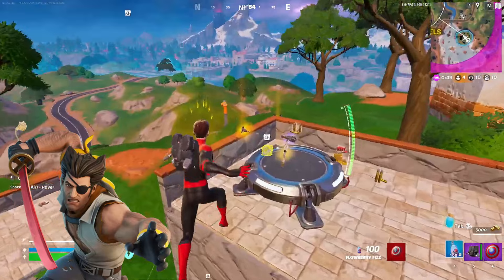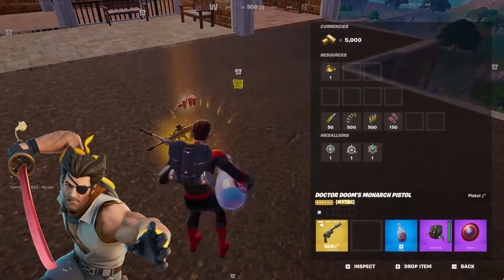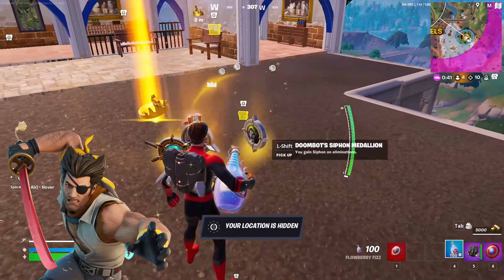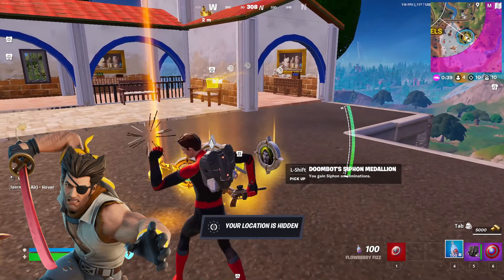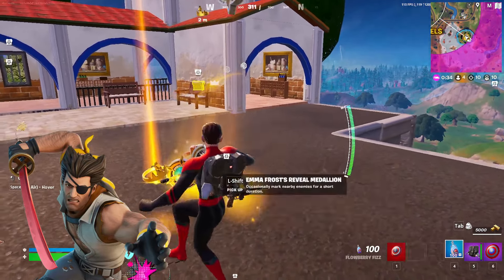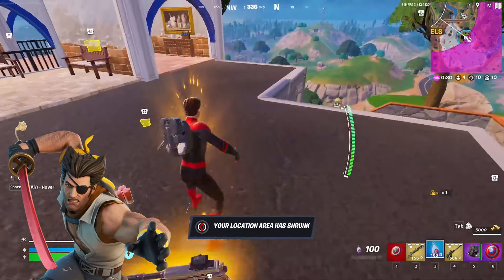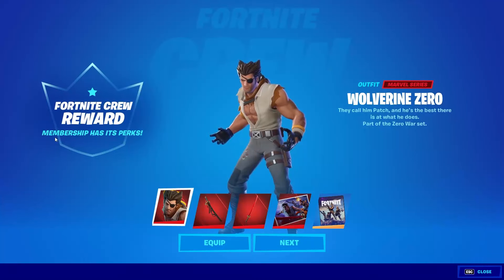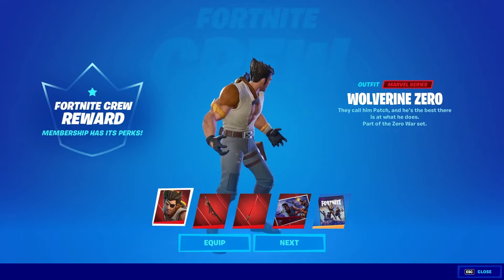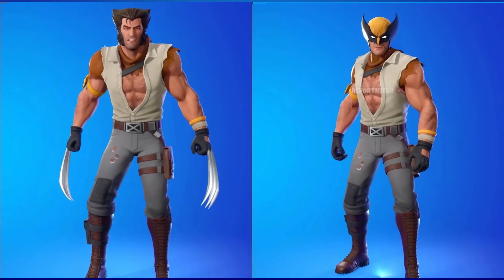Moving on to the next skin, which is Wolverine Zero. Wolverine Zero was released in Chapter 3 Season 3 and has a 33% approval rating. The main complaints are that many players think Wolverine should have had extra styles and that this version should not have been a crew skin at all. I think he definitely should have had extra styles, like being able to remove the eye patch.